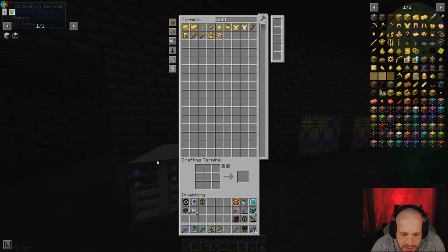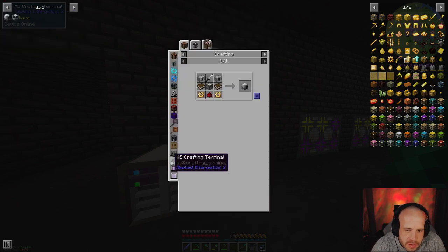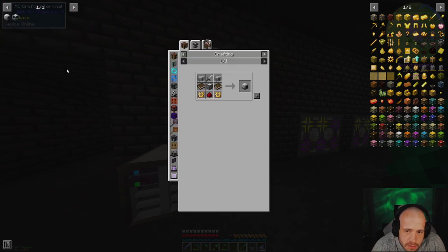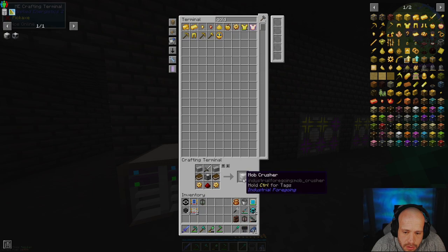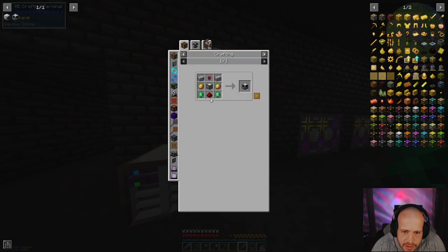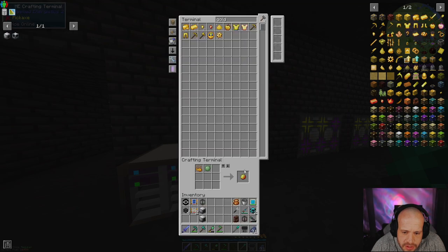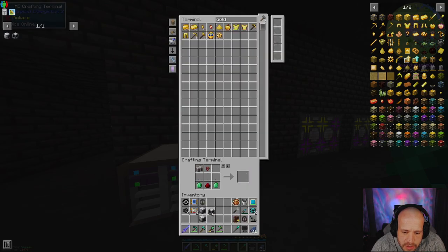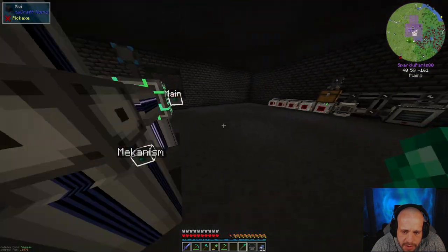We can put them into the system. I need a mob crusher, which means I need gold gears — four of them. One, two mob crushers, good. And we need one more mob duplicator — we should have all of this. No magma cream — we just need to make two of them. Oh my god, that was painful.